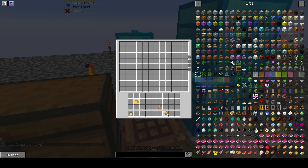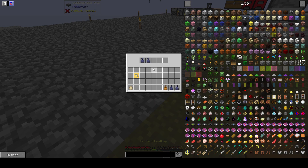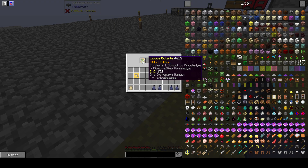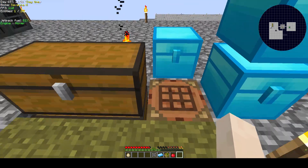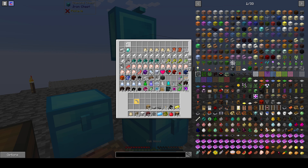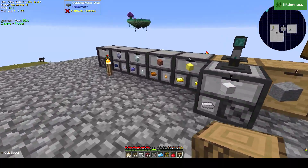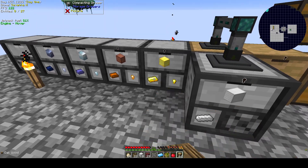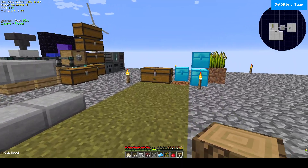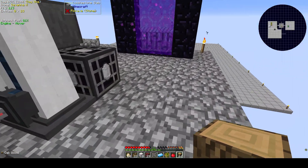I wonder what's in these things - which one of these has all the enchanted books in it. The enchanted books really plug up storage drawer systems like nobody's business. It's insane. I guess I could not worry about all this storage right now since we have the storage system. Let's grab some of this stuff anyway, and I need to put a chest down there to keep things organized.